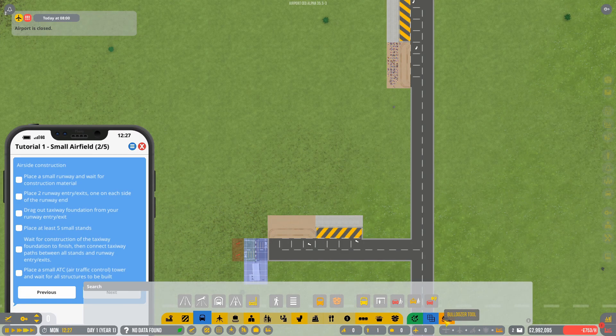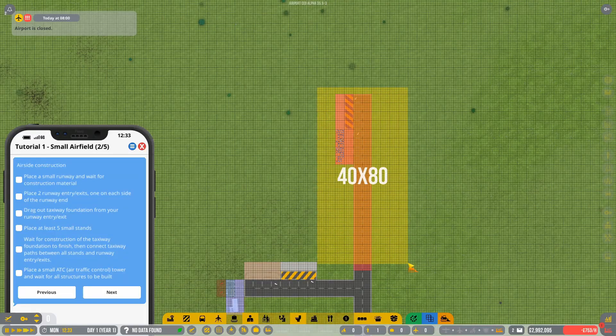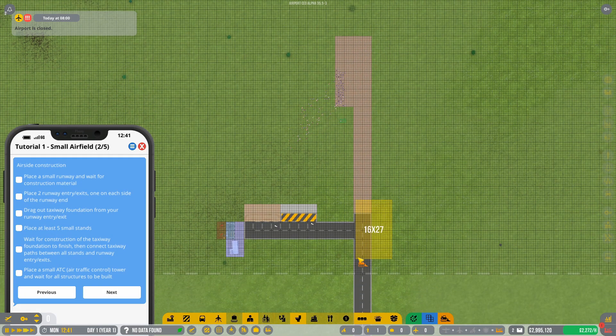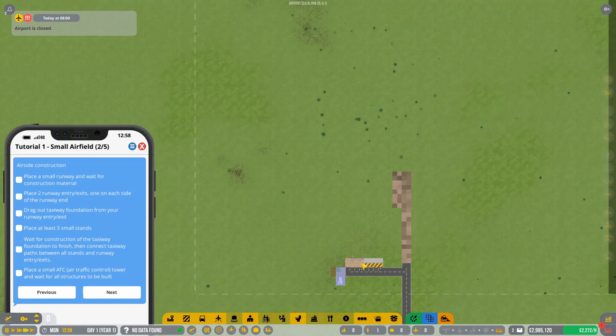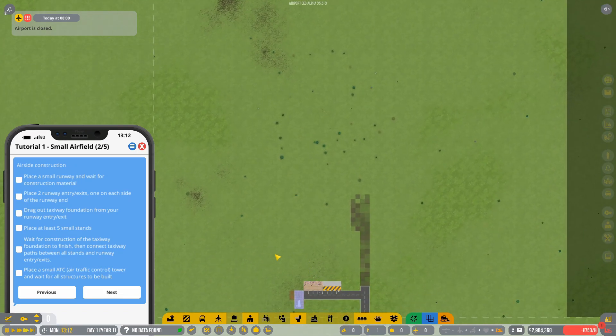You can go to the bulldozer tool and get rid of all of this. You'll notice you can't remove this section of road — that's hardwired into the game, there's no way to move it. All the contractors will move here and that allows you to utilize this area for runways or anything else you want.